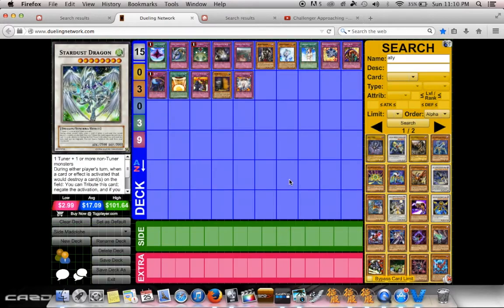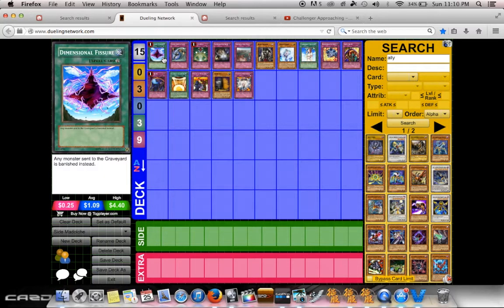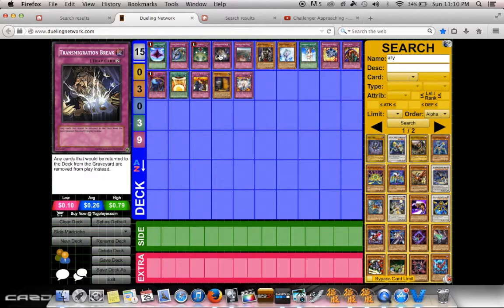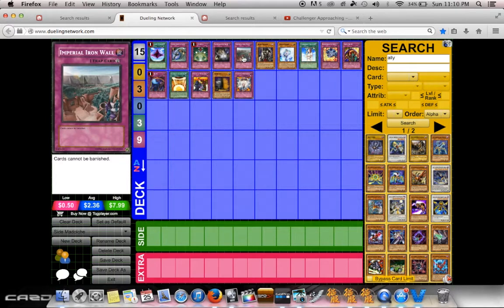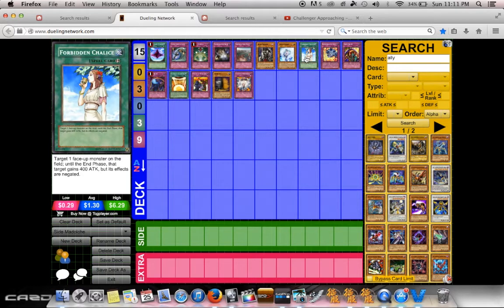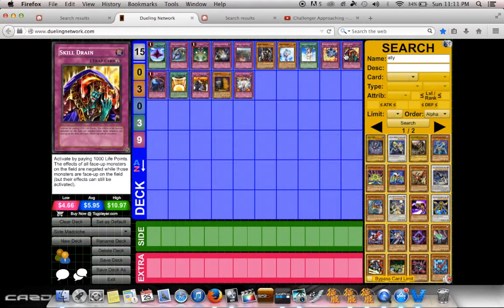Next we have Madolche. Madolche is probably one of the biggest hype decks that came around, and instantaneously won Mexico Nationals, YCS Philly, and multiple regional top 8s the weekend right after Primal Origin got announced and Anjelly became legal. Cards to stop this deck are D-Fissure, Different Dimension Ground, Macro Cosmos, and Transmigration Break along with Imperial Iron Wall. Skull Meister, Vailer — stops Anjelly, stops Hootcake, stops Mewfeuille. Chalice, same thing. Breakthrough Skill, same thing. Skill Drain against that deck is almost an auto-win.